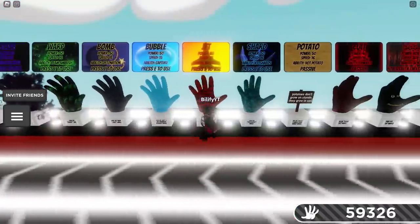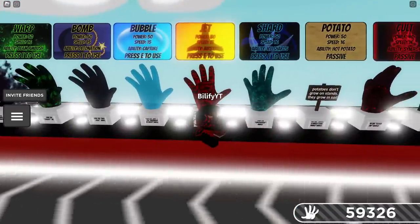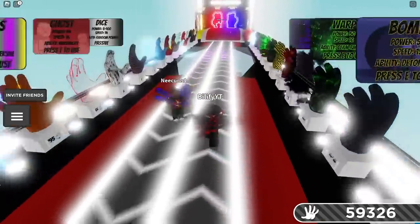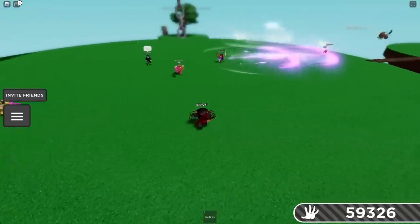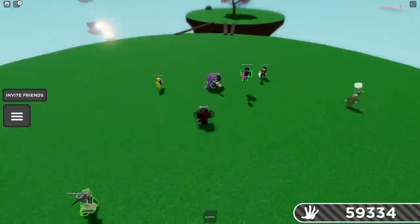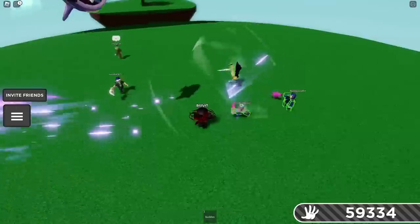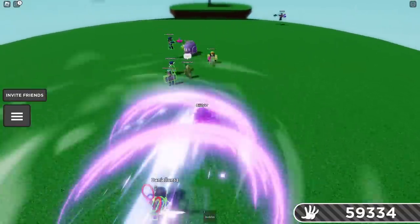Of course, you can bomb, bubble, jet, shard, and bob them to keep them away from you, but that's not a long-term solution. Buddies — I was thinking Buddies is probably gonna be the best counter for this glove. Why? Because you can have multiple people hit, and when you have multiple people, they still can't hit you with the ability, which is perfect. They can throw all the slices at you and you can't be hit. So absolutely, Buddies is a fantastic counter for this — you can remain safe.